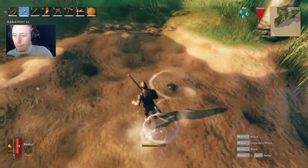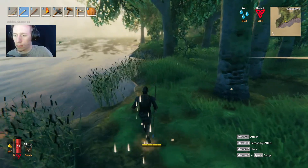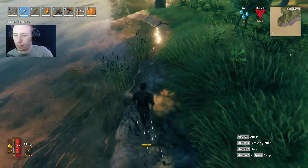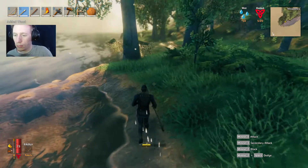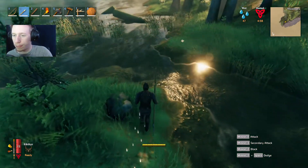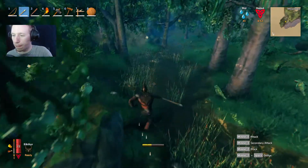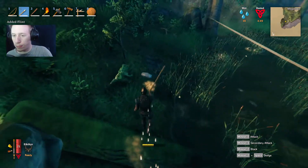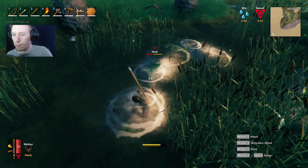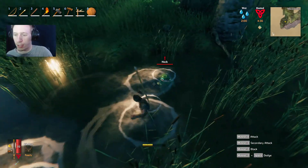There's a bunch of flint over here. Here's a little river — let's see if there's any flint in here. Oh, here we go — flint galore! These freaking necks. The food is pretty good from these things though. I might have been using my spear.